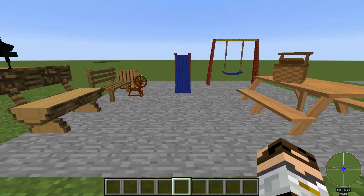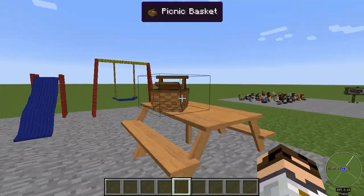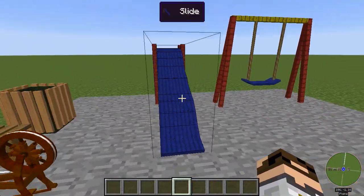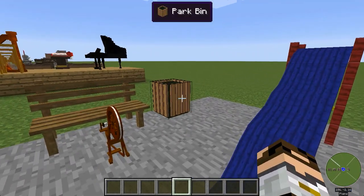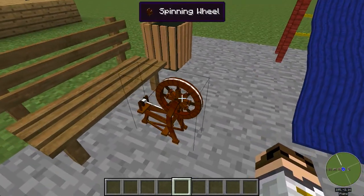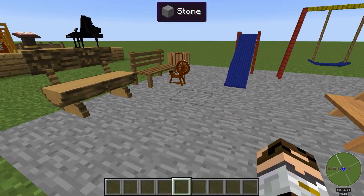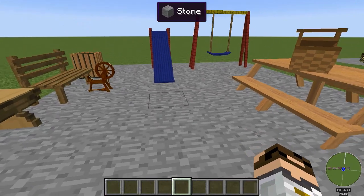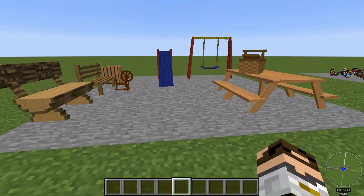Here's a little park scene, a little outdoor scene. Different kinds of park benches, picnic tables, picnic basket, slide and swing. There's also a seesaw and a few other things, a little park trash bin, spinning wheel. There's a whole bunch of outdoorsy kinds of things — hay barrels and carts and all kinds of things I didn't have room to fit in here, but lots and lots of stuff for outdoor scenes.